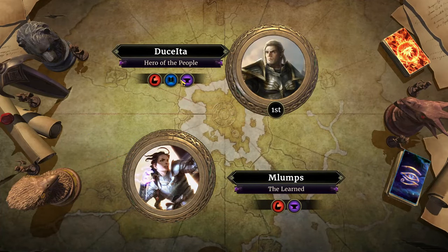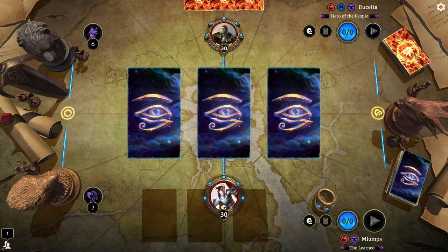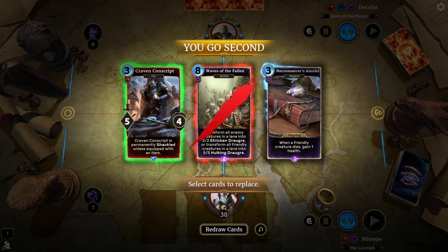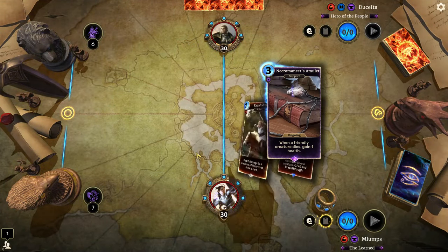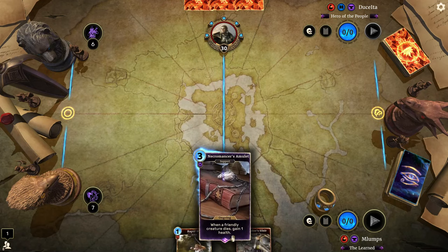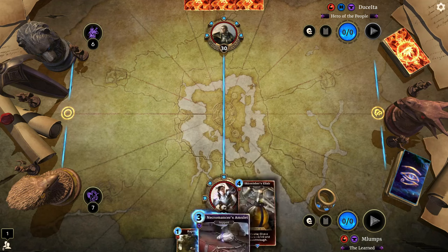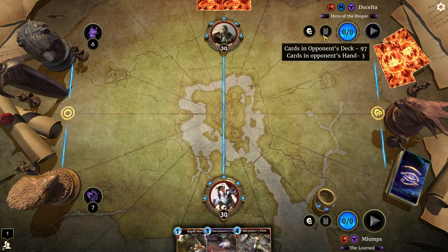We're up against Duche Ita, the Hero of the People. They are on a 100-card Daggerfall deck. Waves of the Fallen came in handy in the last match. I'll keep a Necromancer's Amulet because I've done a number of tests with this deck but I've actually never drawn it. The starting hand is very passive but should be an okay start.